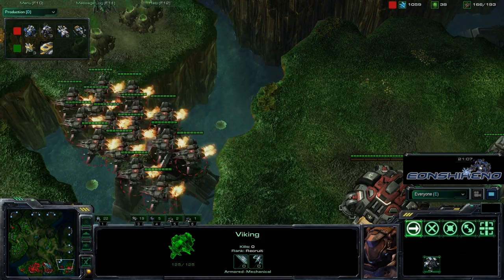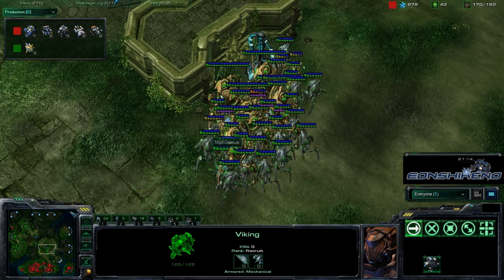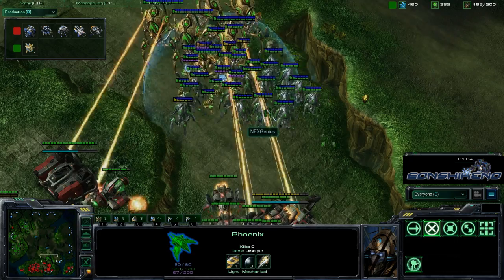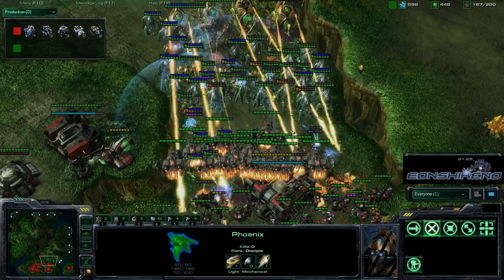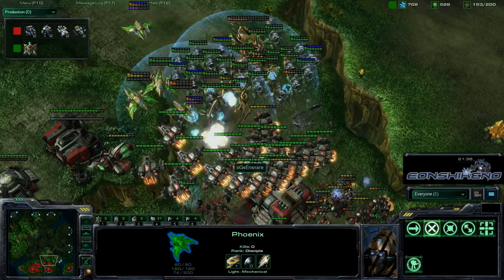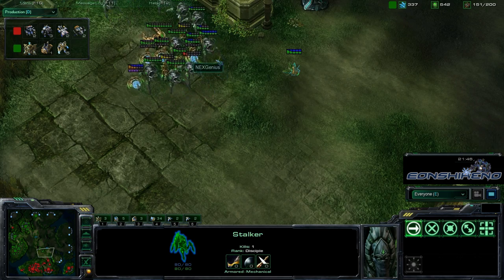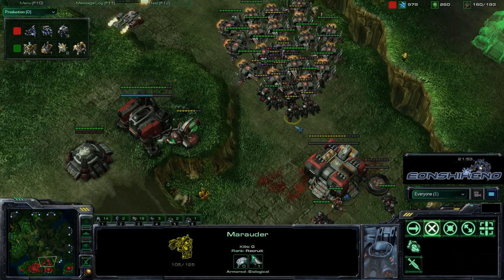A huge viking army is flying around. Genius has the one-one upgrade for his air units but no upgrades for his warp gate units. A big fight breaks out — the EMP went off right in the middle of all those units. That was a great EMP: so many units with no shields, and the vikings are just crushing those colossi and those phoenixes. With vikings, marauders, and ghosts, Snare totally fought back Genius's entire push — great defensive play by Snare.